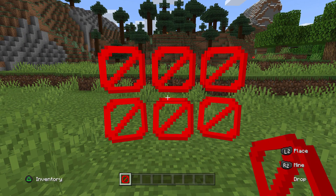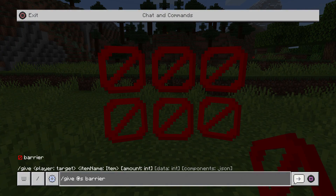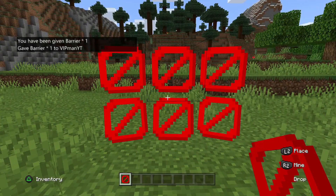Once it's turned on, you can go back to the game and go into your chat. In your chat, you want to type slash give at s barrier. Slash give allows you to do the give command — this is a command which gives you items. At s means at self, so it will give yourself the item. And barrier is the name of the barrier block.